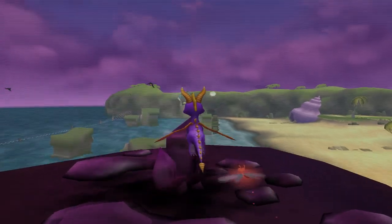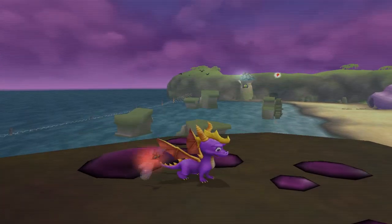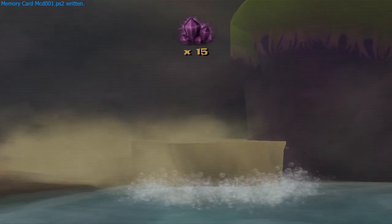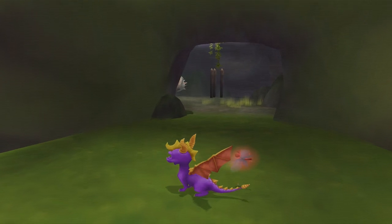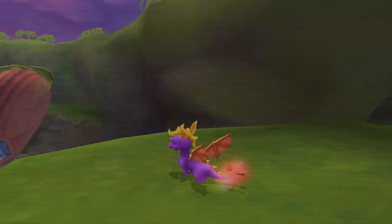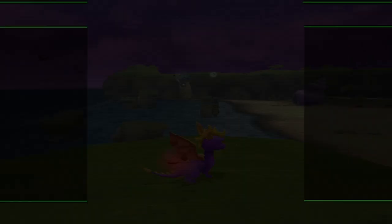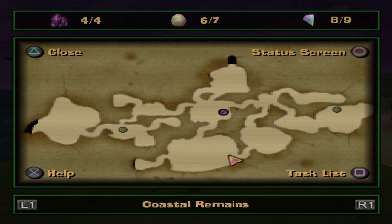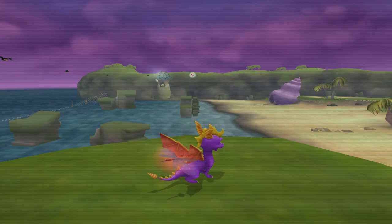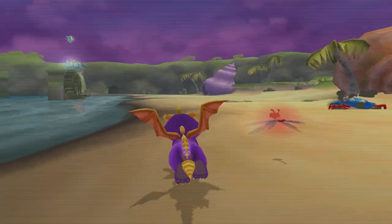It's the last dark gem, thank god. And I keep forgetting it's not triangle in this game — there we go. Let's see what this does. What? You're telling me all that did was open up this pathway to this section of the level with a light gem? That's light gem number nine and there's one egg left.